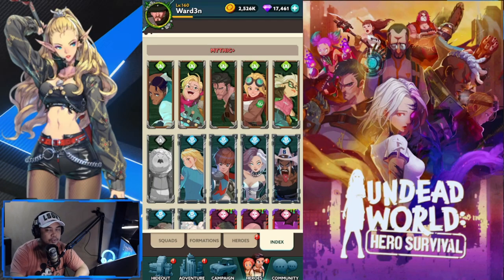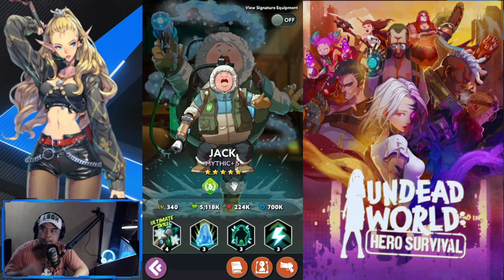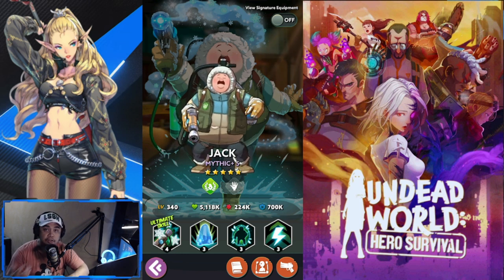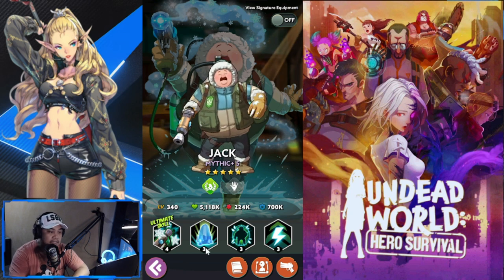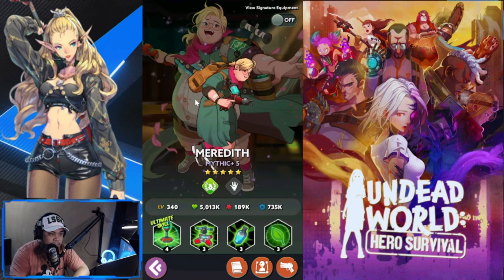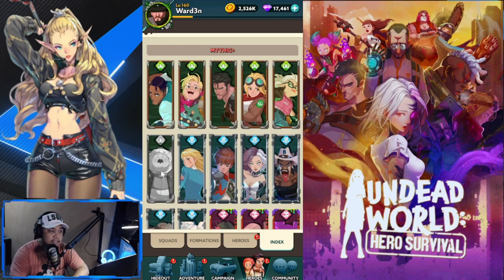Welcome back to Undead World Hero Survival. We have two new heroes dropping today with a huge update. We'll start first with Mr. Jack, belonging to Colligium. I think this is a wise decision to give another hero to Colligium — they need a lot of love. As you can see, they are kind of underpowered at the moment. The only ones really worth using are Meredith and Connor, so Jack is a nice addition to their group.